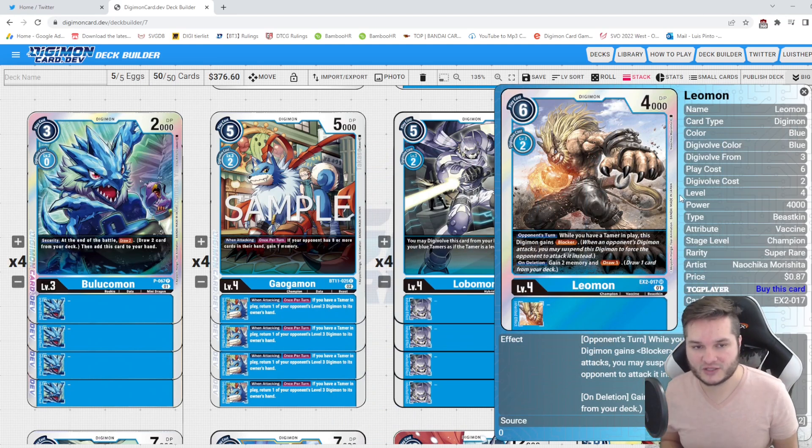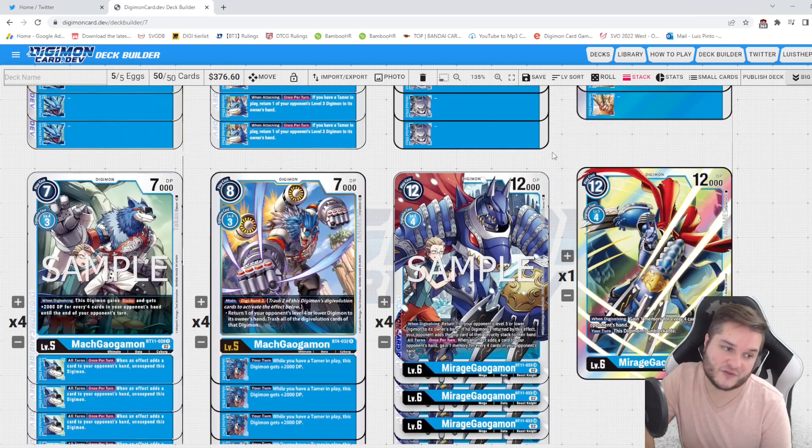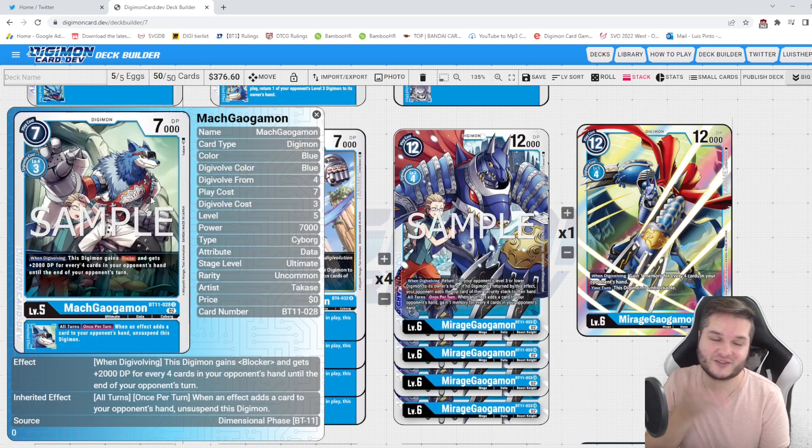Alongside that we have Leomon as a blocker. Leomon is pretty cool — when he dies you get some memory and some cards. For level fives, I absolutely love MachGaogamon — he's a dog with sunglasses, very cool. The new MachGaogamon is really strong: when devolving he gets blocker and plus 2,000 DP for every four cards your opponent has. On average we assume your opponent has eight cards, so he's getting 4,000 DP — making him an 11K blocker.